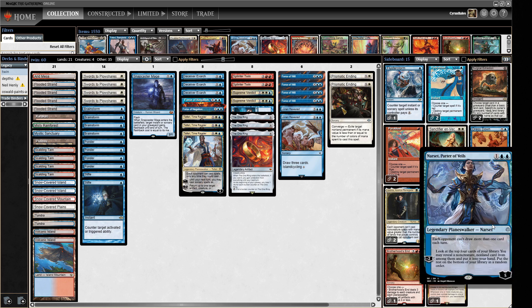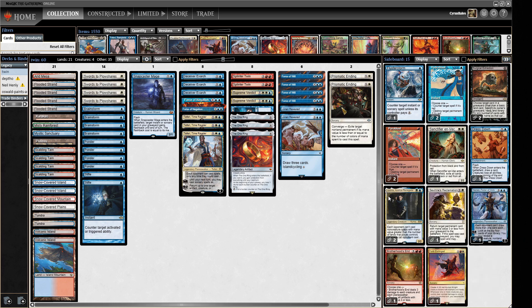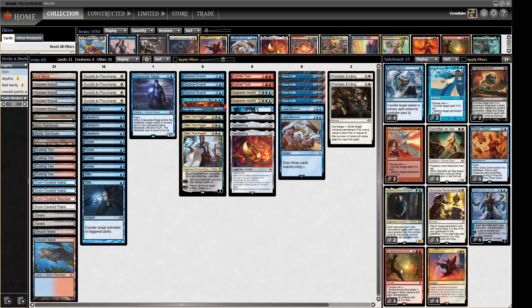Aether Spellbomb is great in matchups where we need more card advantage. We've got four Thiolinguists in case we want another win condition. Lavinia, which can stop cascade, is really good against storm decks. Brotherhood's End is a red-red card we want to cast on turn three, which is interesting when we could be running something like Meltdown, but this is flexible — it can hit creatures or planeswalkers. The flexibility is what we're indexing into with that double red pip.